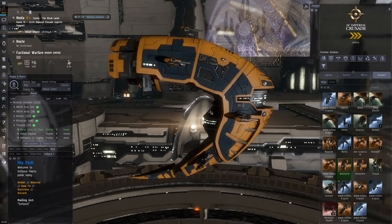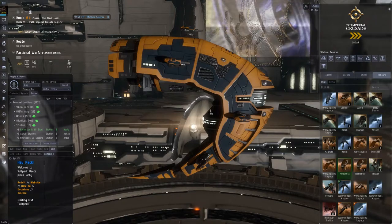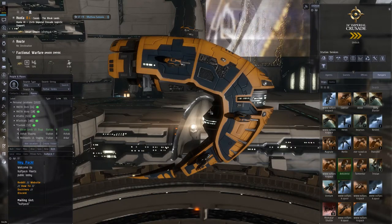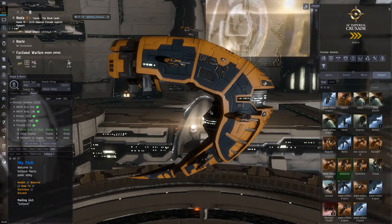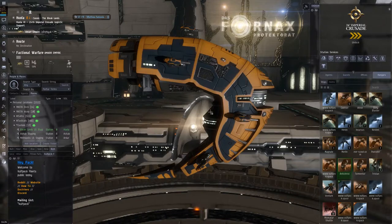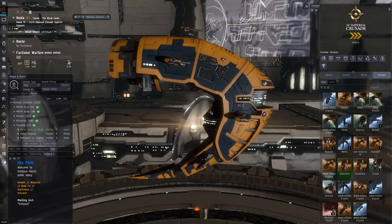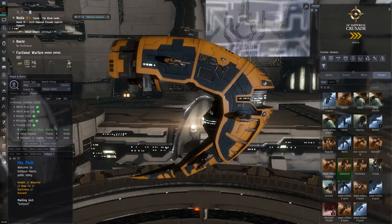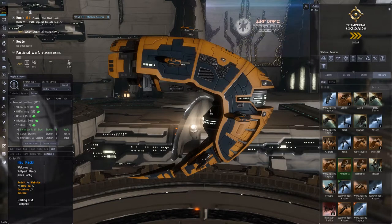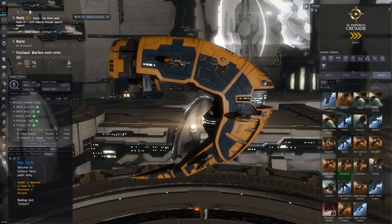It's one of my favourite Tech 1 frigates as well, and it's the ship I started with. Somebody gave me a Tormentor fit, and that's the first ship I lost in PvP. I've lost quite a bunch of them, and eventually became a bit better. Really happy to give some pointers about it — I think it's a great ship to start in PvP.